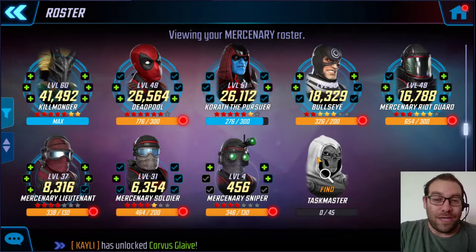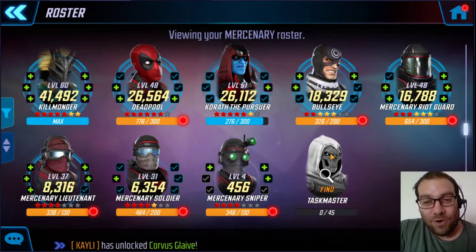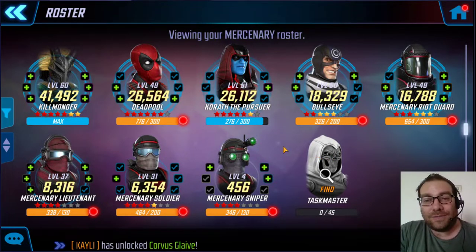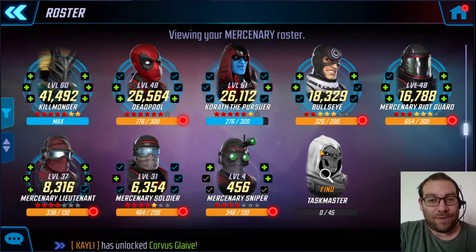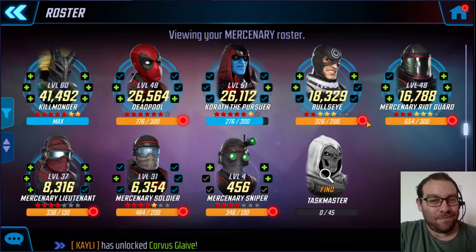I do want to get Taskmaster — he's going to come in an event so I'll probably get him at 4 yellow stars. I'm trying to get between 3 and 4 red stars on him as well. Maybe I can put up a team at level 60, tier 8 would be okay, but nothing above that. I'm not spending much on this team.